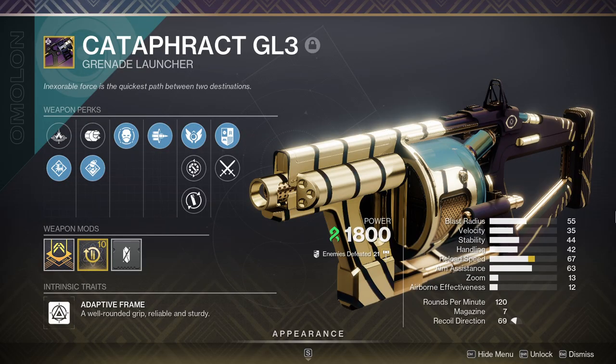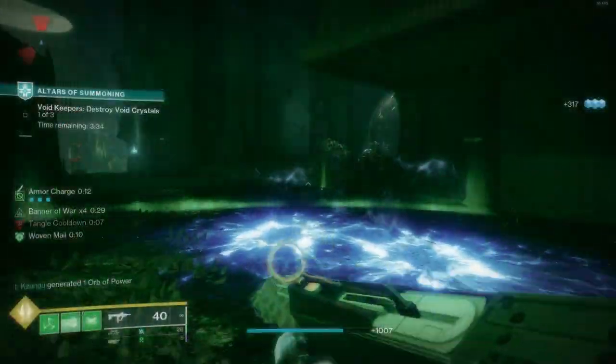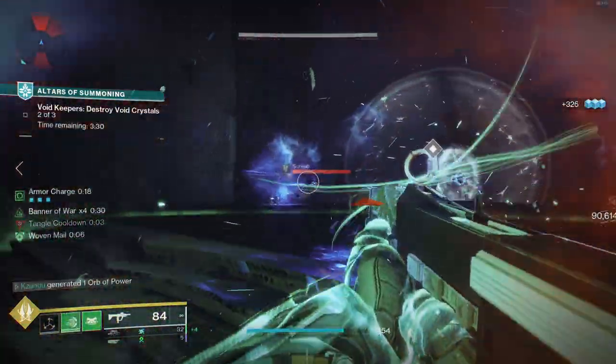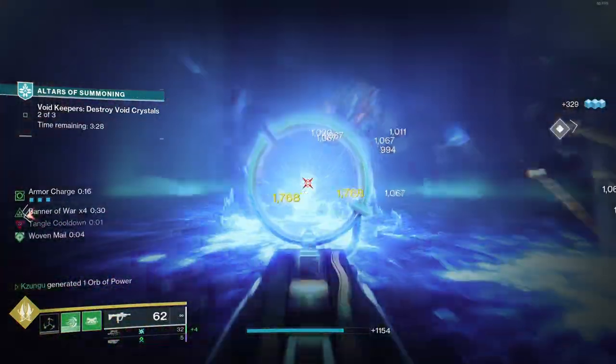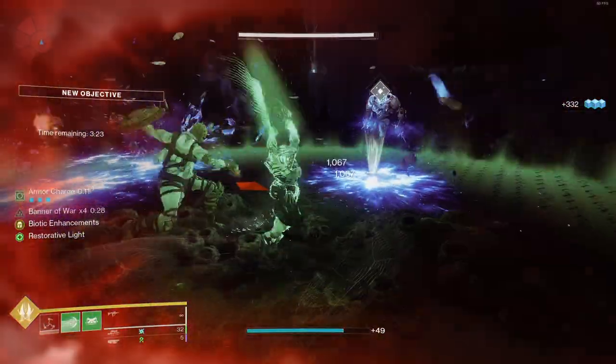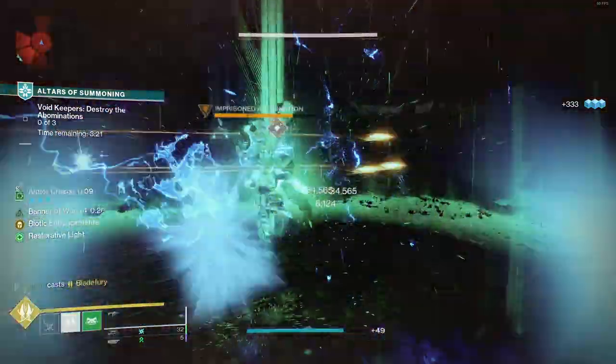Autoloading with Bait and Switch is also not bad, but it will perform very similarly to any other grenade launcher in an autoloading rotation with something like an Izanagi's Burden, just with a bit more damage since Bait and Switch is stronger than something like Explosive Light. Envious Assassin, on the other hand, is actually pretty unique here because of the sheer massive magazine size you can get.